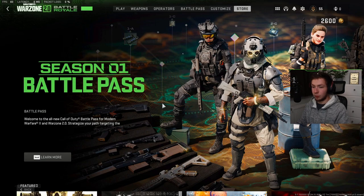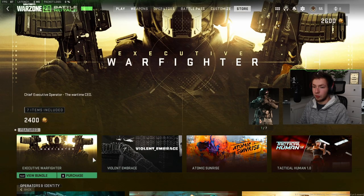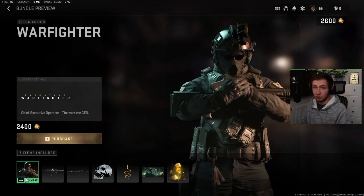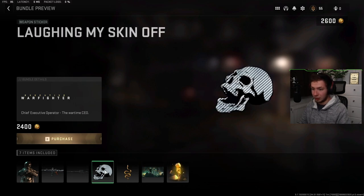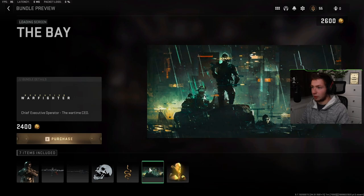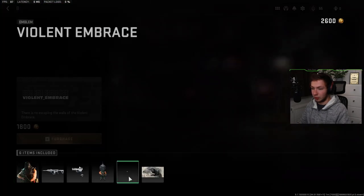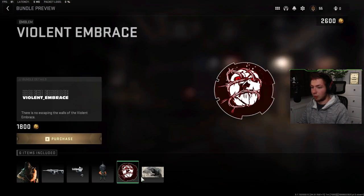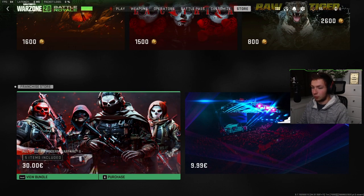And of course we have the Store tab, which has the Season 1 battle pass — we can learn more there. We have CoD Points up here, and we have some featured bundles. We've got the Executive Warfighter right here. I can press this button to view the bundle and see what I get: an operator skin, a blueprint called Short Fuse, another blueprint for what I believe is a sniper rifle, two weapon stickers, a loading screen, and an emblem. We also have operators, identity, and even more stuff — basically just a bunch of packages you can get.